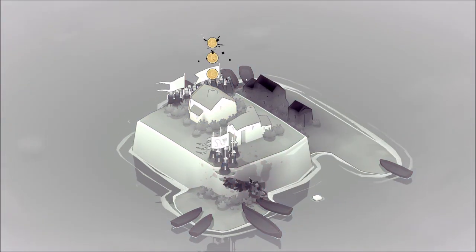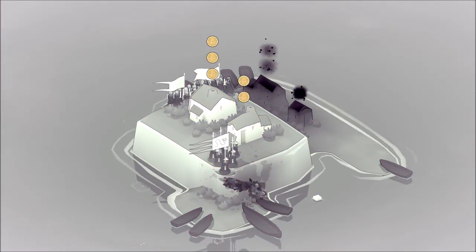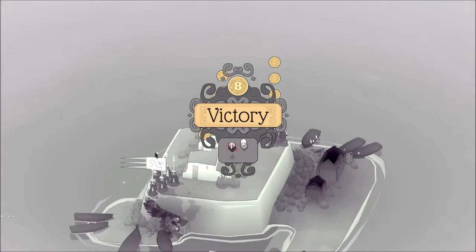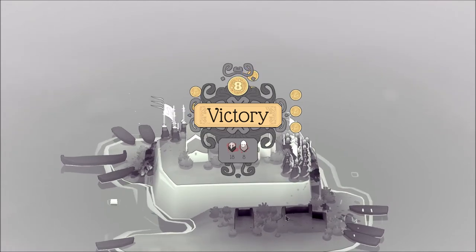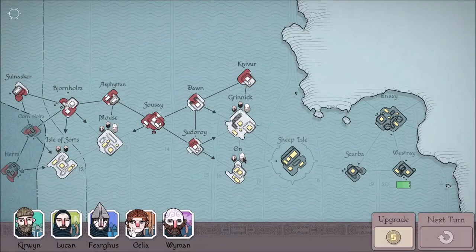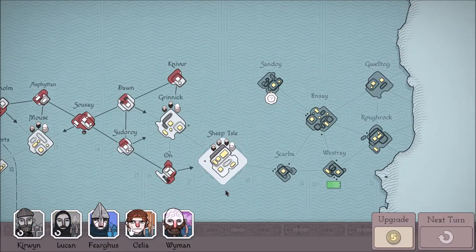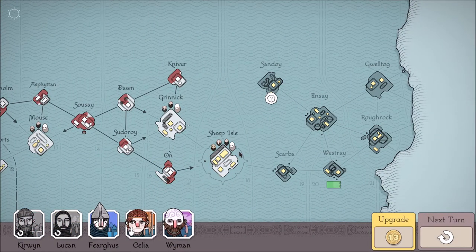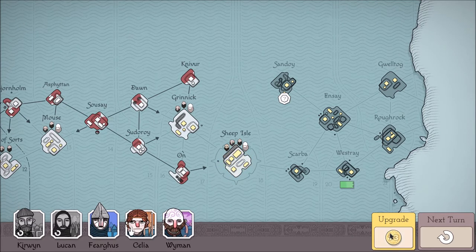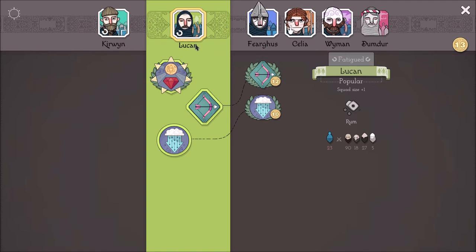Just these two - that was it. Nice. So, even though these two houses died, we got three extra coins for bringing the archers. I'm happy with that. Everyone is coming for this party - this is gonna be interesting. I'll want to upgrade. Who am I bringing to this next battle? I'm bringing Celia again, and then Wyman and Fergus.